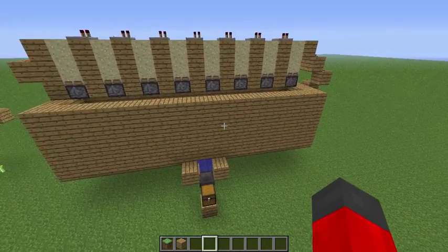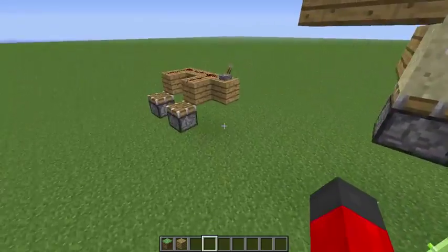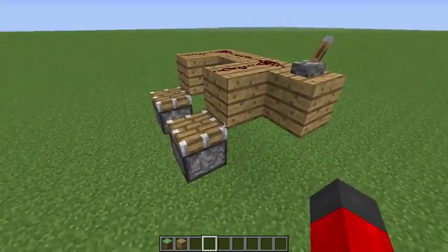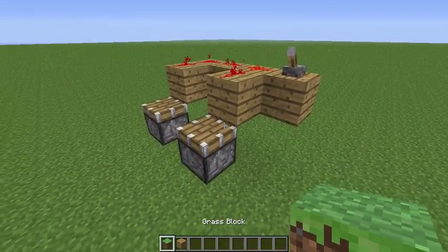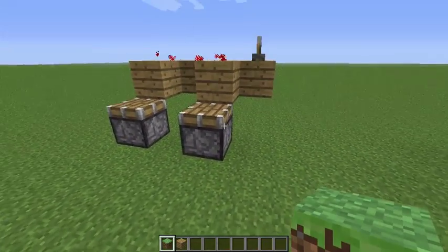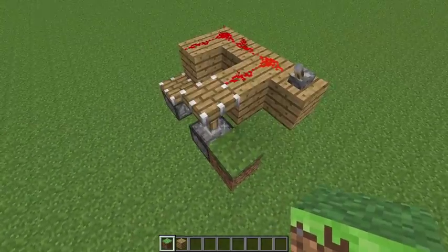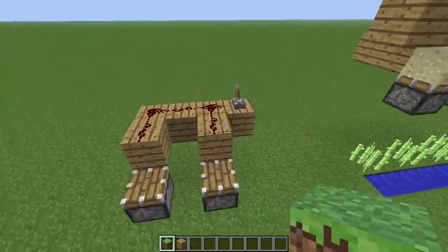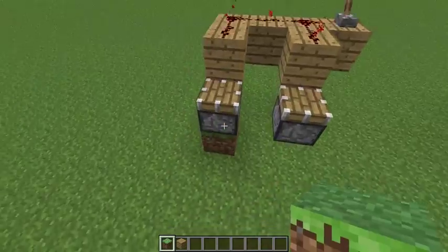Now this works based off of a few principles, and I'll go through them in order. The first one is a block update switch — I'm just going to go through this real quick. A piston which is being powered diagonally will receive power, but pistons don't realize that they're receiving power until a block right next to them updates. The piston realizes that it has power and that it should retract. So it can be a block below it as well. And that's how the sugarcane farm works.